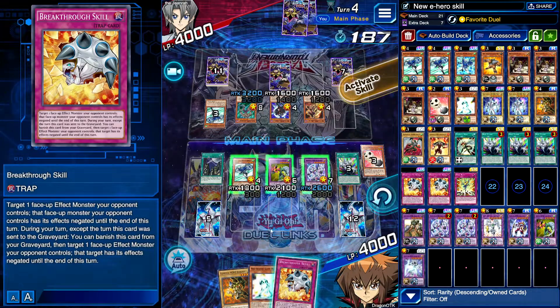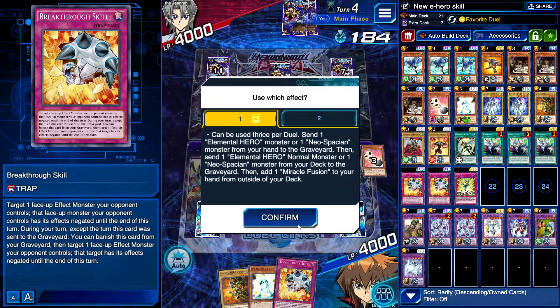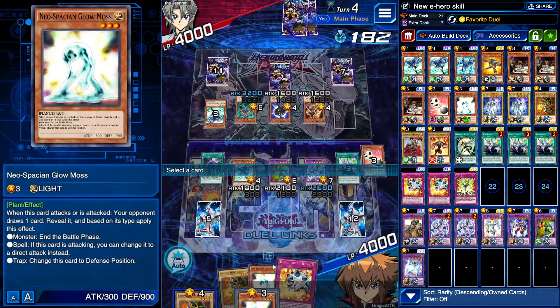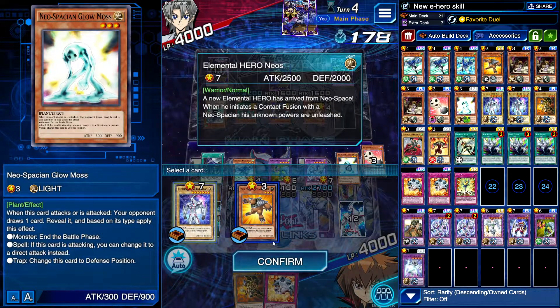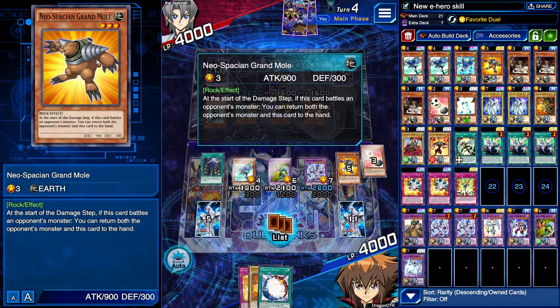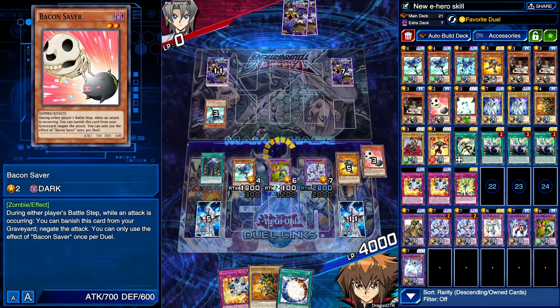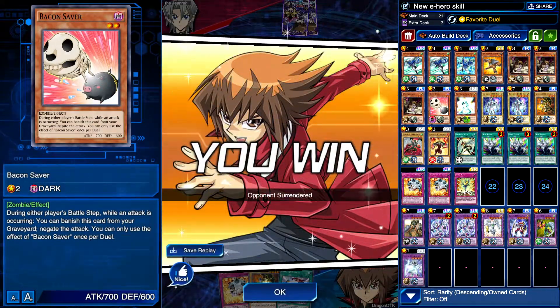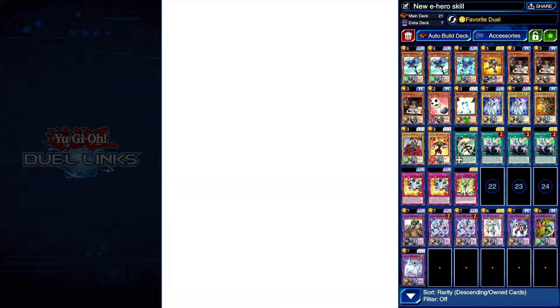Next turn we go to 3100 unfortunately. This is terror — let's go ahead and draw. It could be another MST which would be unfortunate. We'll keep the Neos in there. I'll put the second one in — oh, they surrendered! Oh my god, that's unfortunate. Oh well, we got the win anyway.